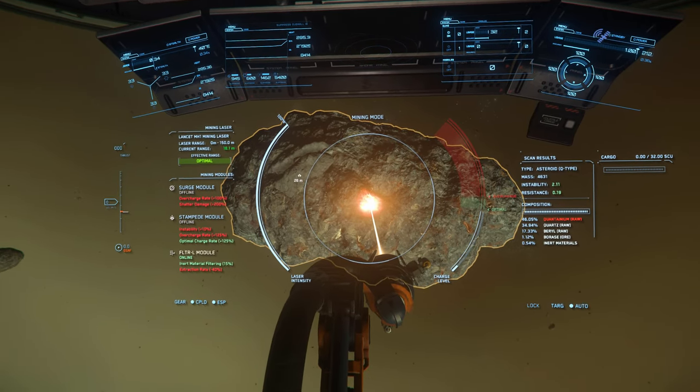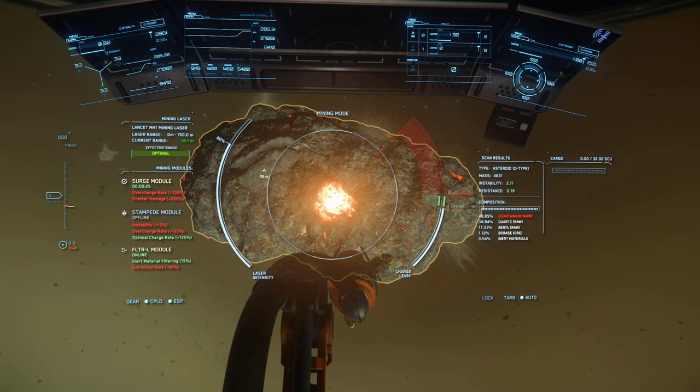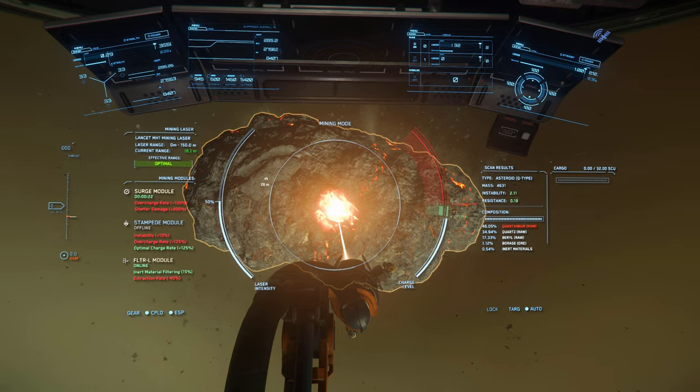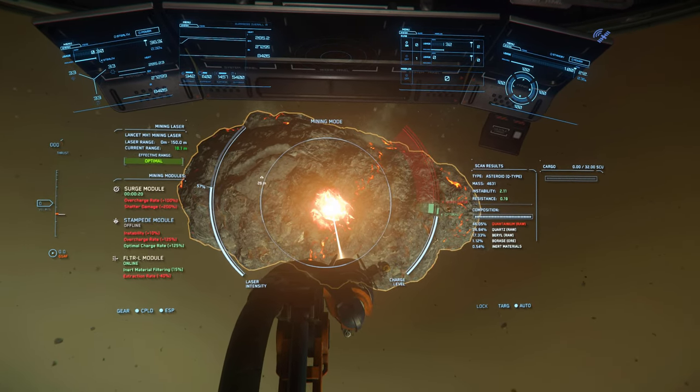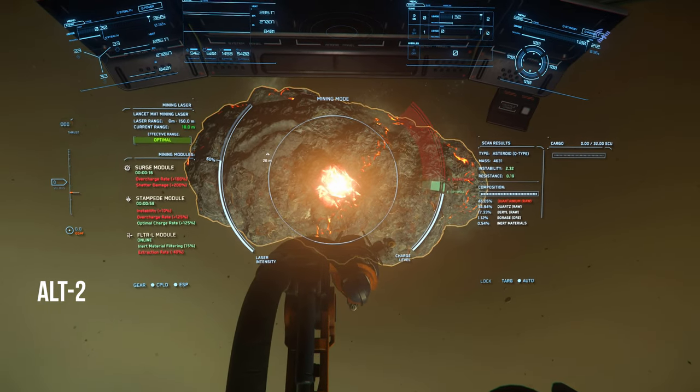The way I use this setup is to immediately Surge, then pop a Stampede once I get into the green zone.